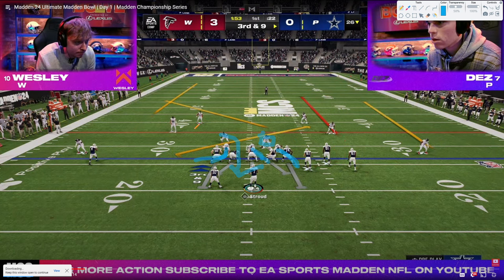This blitz is fairly simple to pick up. However, what Wesley ends up doing is he actually backs off both of these slot corners. By backing off both of these slot corners, it messes with the assignments of the tackles in terms of their targeting. Because there's no blitzing threat in either of these pockets, these tackles take a little wider blocking angle, and it forces the guards to go here and here. Then the pressure is able to come right out the middle.